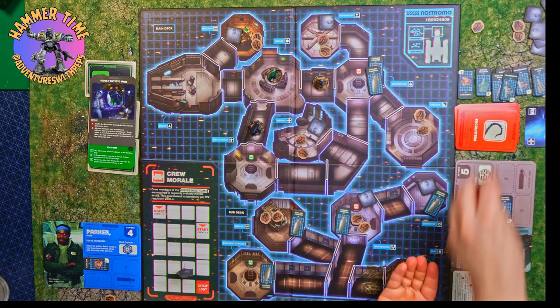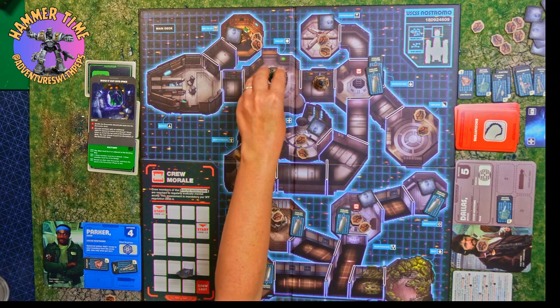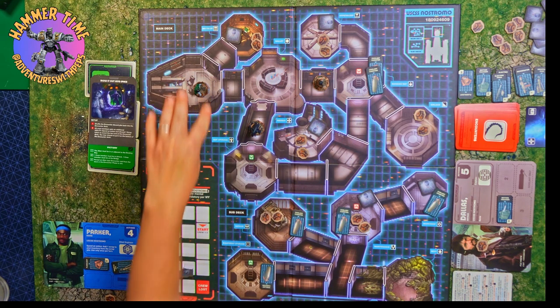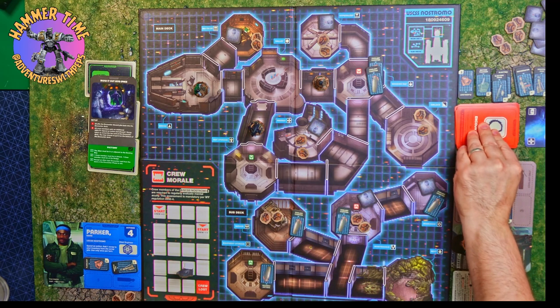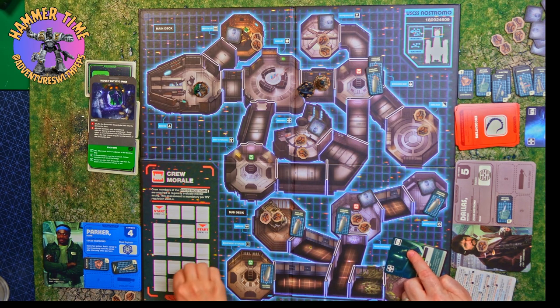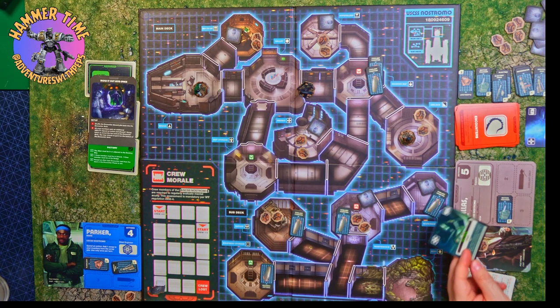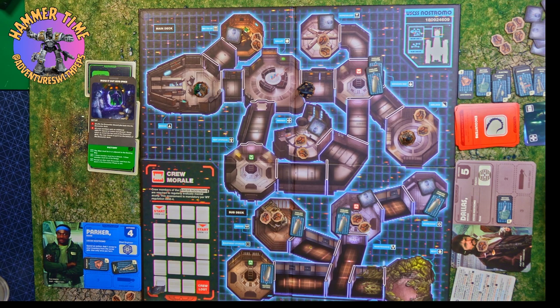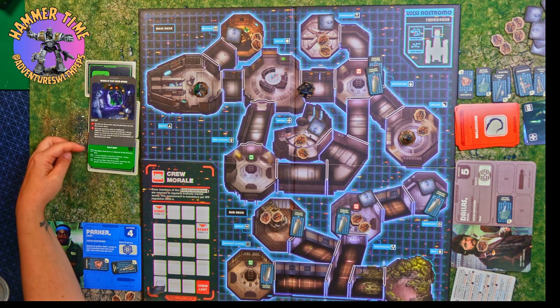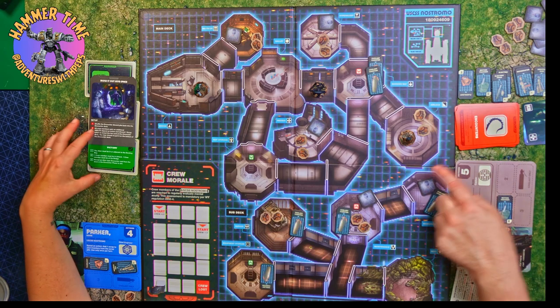Turn six for Parker - we decide to buy the grapple gun because it lets you push the alien around, which could come in handy if the alien doesn't cooperate. Parker moves on to the bridge, makes some scrap with her extra action, and pulls the alien card. The alien chases Dallas, putting it in the adjacent square, and I flee three squares straight to the airlock. Parker is now on the bridge and Dallas is in the airlock - we've got the right positions, but the alien is still in the wrong spot.